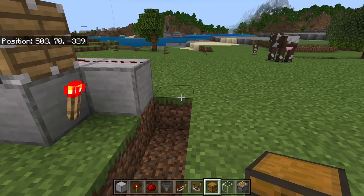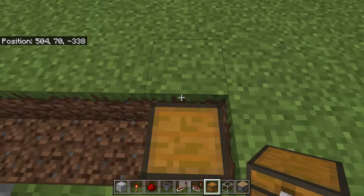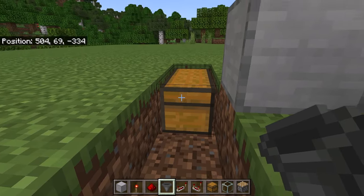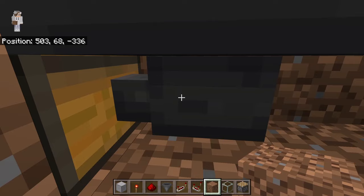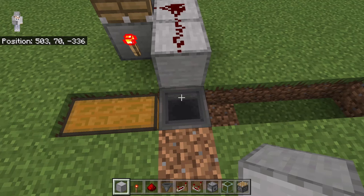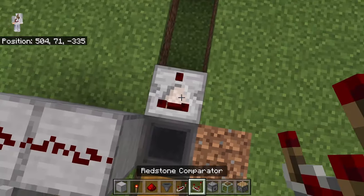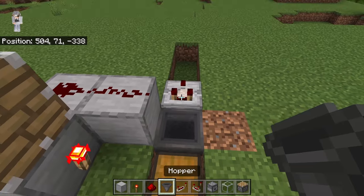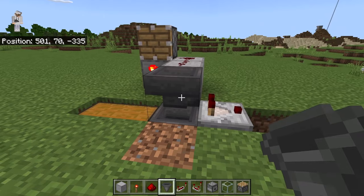Now break these 4 blocks. The next step is to place 2 chests over here. Now go to this side. Then crouch down and place a hopper at this spot. The nozzle of that hopper should be facing the chest. The next step is to place a solid block over here and a redstone comparator on top of it. Make sure the 2 prongs of that redstone comparator are facing this way. Now crouch down and place a hopper at this spot. Make sure the nozzle of that hopper is facing the redstone comparator.